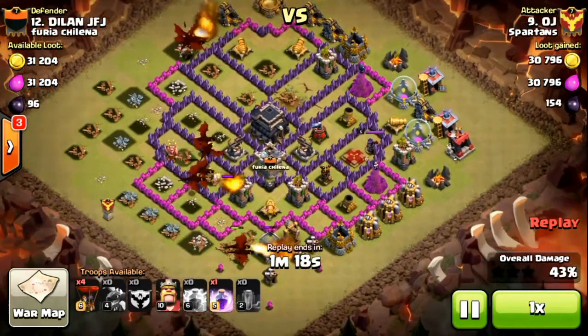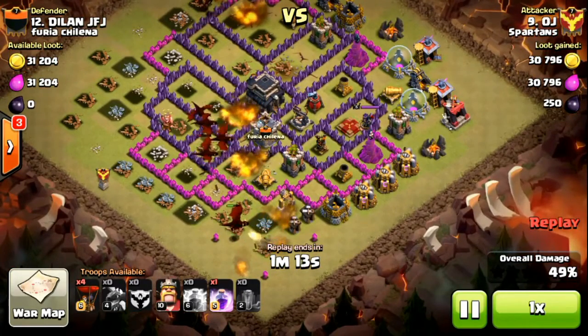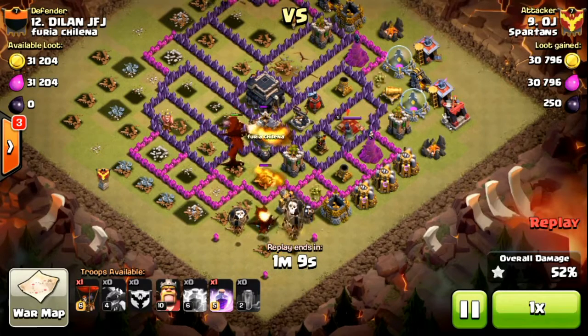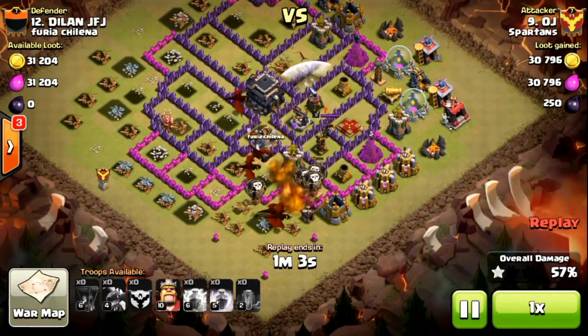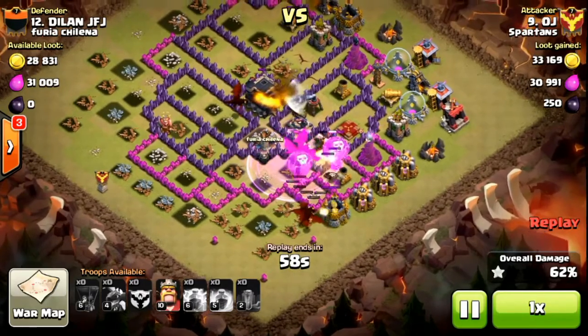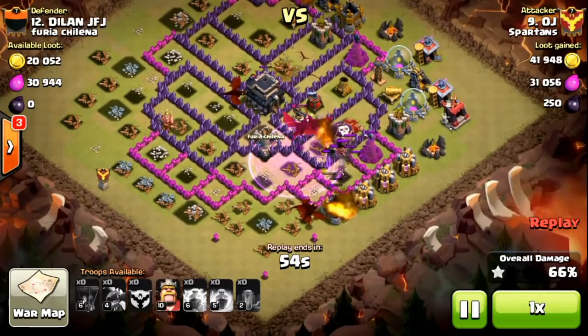Now there's basically just that last air defence left to worry about, and OJ's got a few balloons which he's going to try to use to move in towards it. Given the location of the enemy archer queen, as soon as she starts firing — I think on a balloon first — all the nearby dragons zoom in towards the archer queen, which also pulls them in towards the air defence.